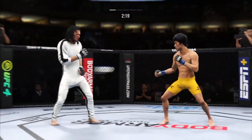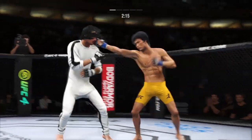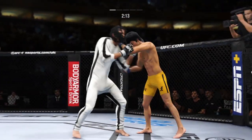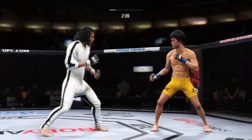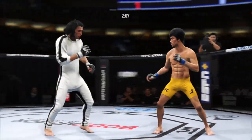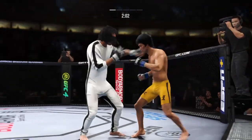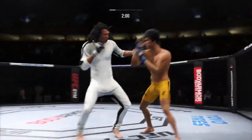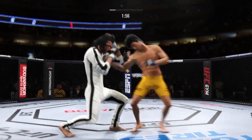Big roundhouse attempt but unable to land. He closes the distance, gets the single collar tie. Lee gets caught with that punch — he'd be wise to get those hands up. He's really starting to put together some significant body shots here. These are gonna take their toll as this fight goes on. That's a big hook.